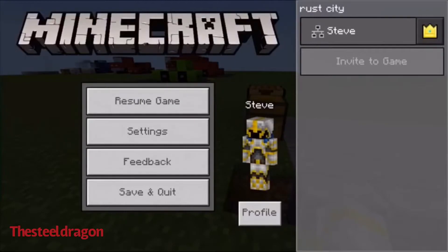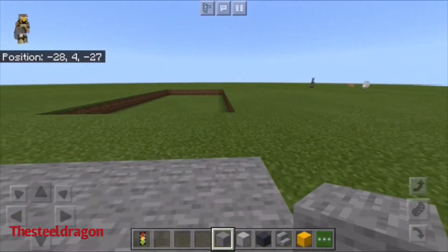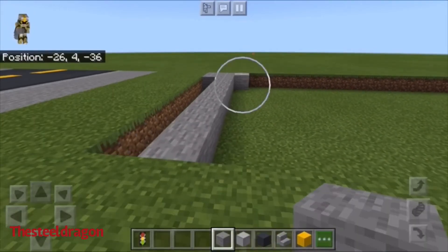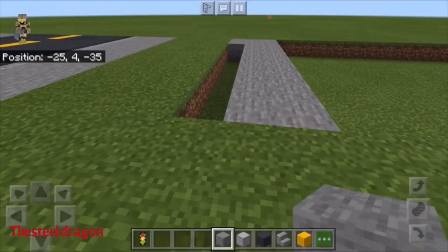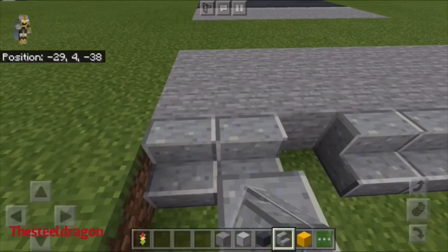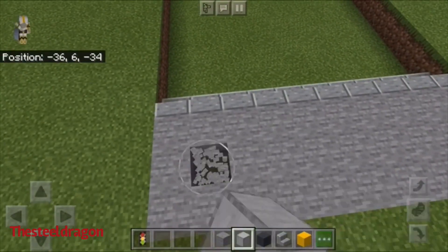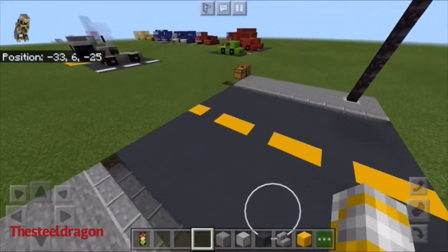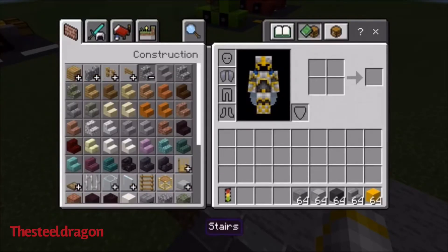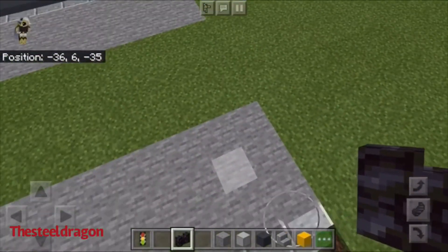Did I forget the stone too? I always forget stuff, so unprepared. Now we're gonna do one, two, three — we're gonna do that all the way down, all the way over here. We're also gonna do this. Then one block away from the top we're gonna put that, and I forgot another piece of something.